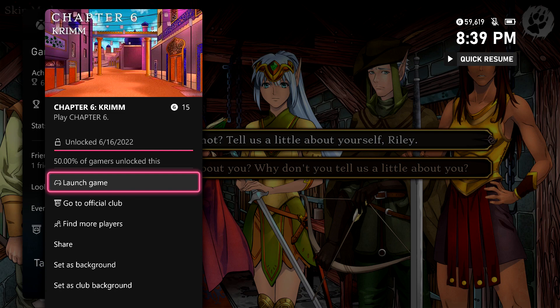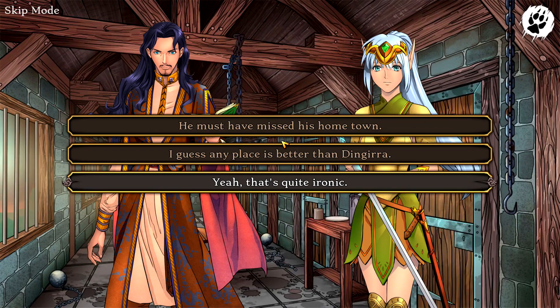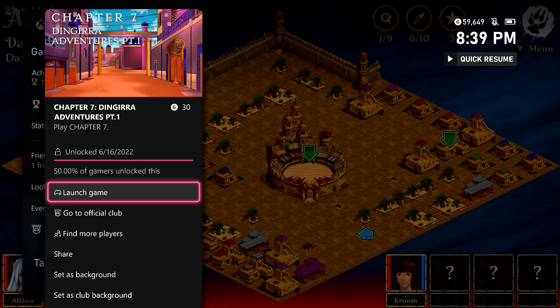Then some more traditional visual novel choices — typically you are going to pick the topmost option all the time. Just keep doing that and then we are going to get back into the game. That's actually going to take us into Chapter 7 — another achievement, 30 gamer score, and then back to the game.